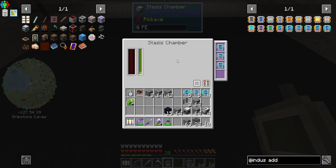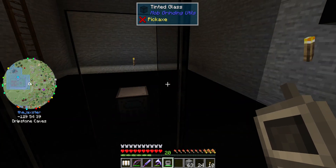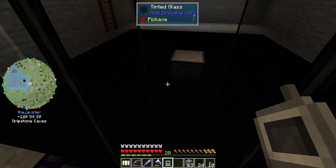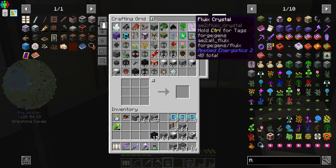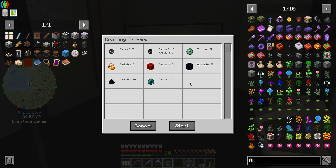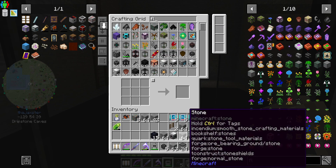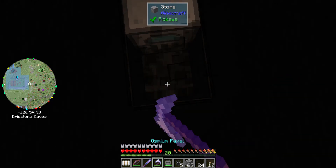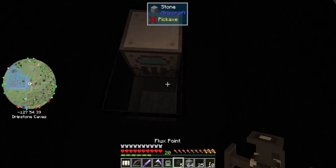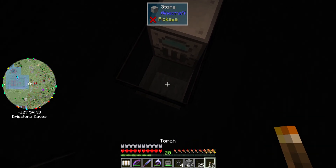This is going to be a dedicated room just for milking the wither. We do need power down there, so let's get a flux point. We probably need power on those machines individually, so let's get five flux points. That's giving each machine its own, but that's okay. We'll place one down here.